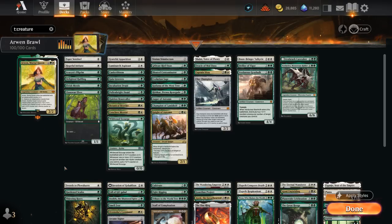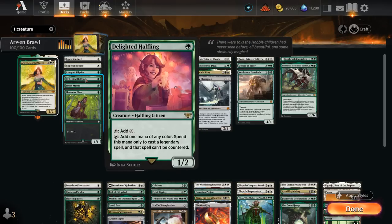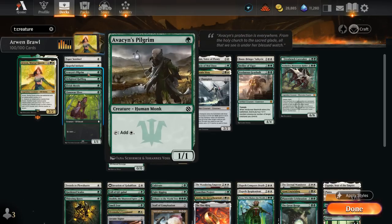Taking a look at our deck breakdown, starting with creatures, we have quite a few plus one plus one counter synergies. At 1 mana we get mana acceleration with Alenor Elves, Elvish Mystic, the new Delighted Halfling, and Avacyn's Pilgrim. Four 1-mana accelerants is awesome to potentially set up a turn 2 Arwen or some other 3-drop.